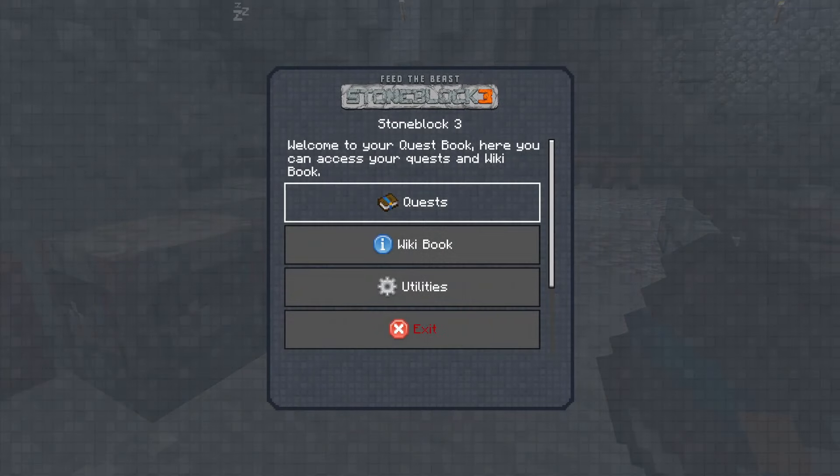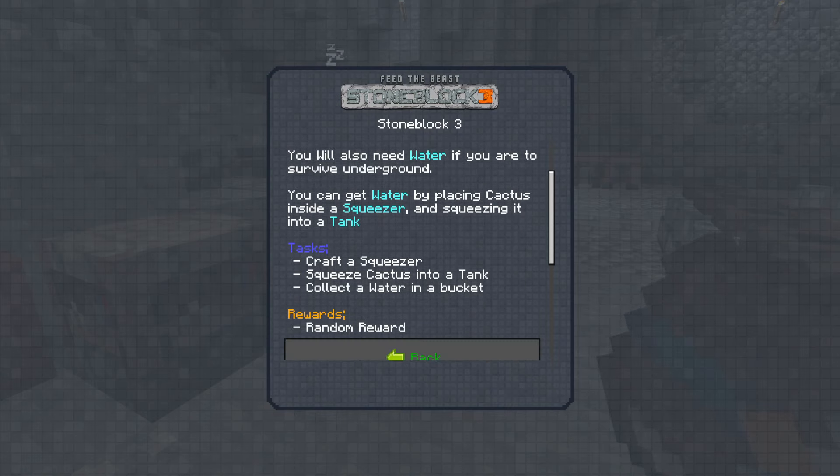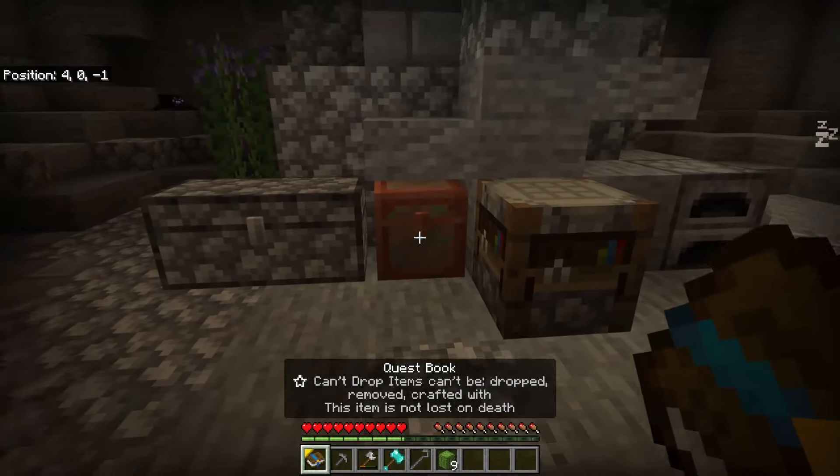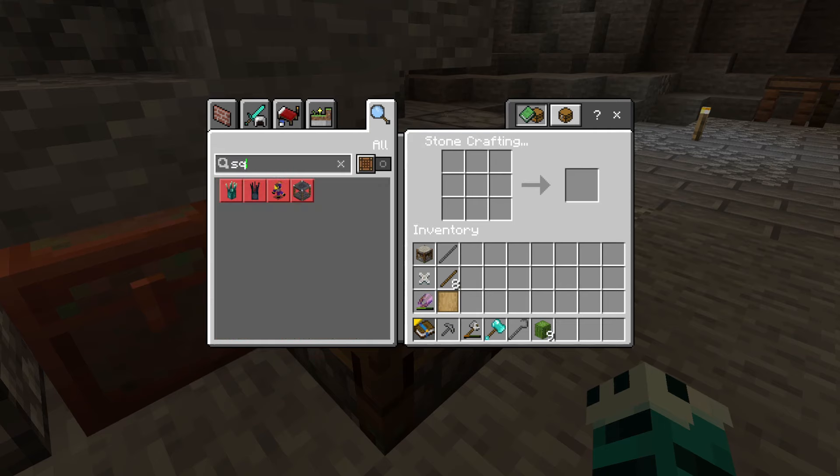We need some cactus because the next quest in Getting Started is getting water. We need a squeezer — put the cactus in the squeezer and then squeeze it into a tank, collect it in a water bucket. Yeah, I think that made sense.